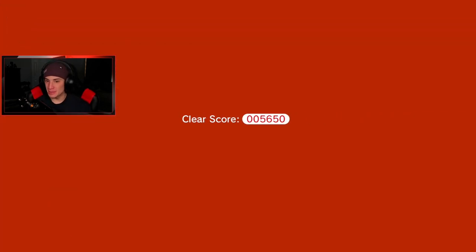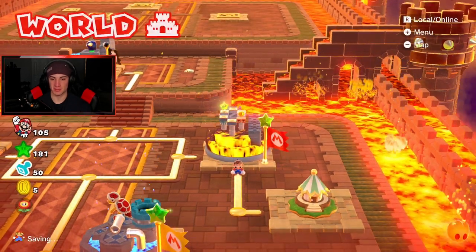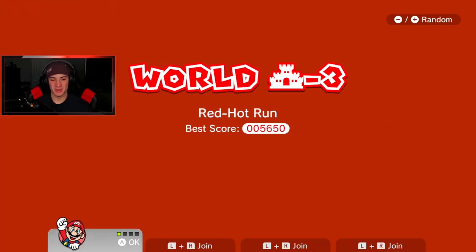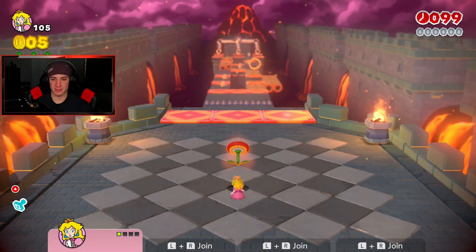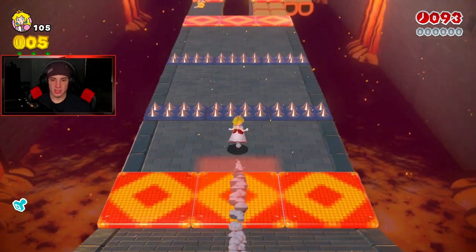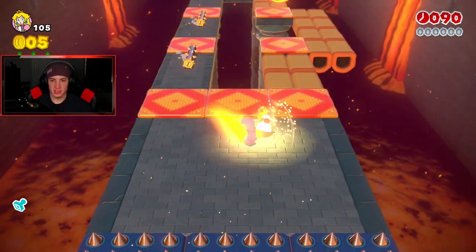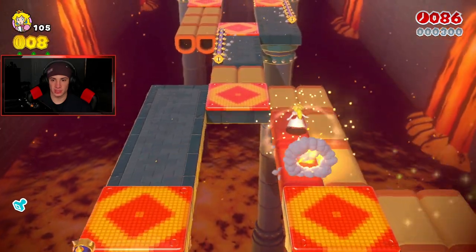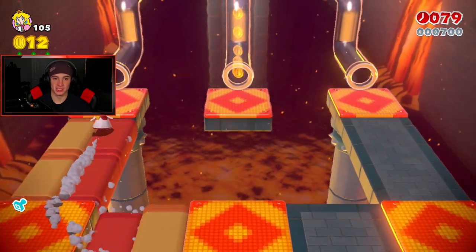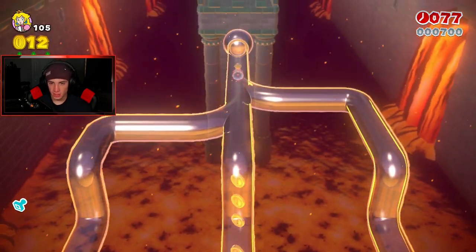I'm gonna switch to Peach because if I hit the top I can glide. We need the middle pipe. I'm tiny Peach so I'm just gonna give myself a boost. With Peach I can take some shortcuts because I can make this jump now on the left side - try giving a little float. I saw leaks from a Nintendo leaker about awesome games coming out - Odyssey 2, Mario Kart 9, and they did predict Splatoon 3 already.